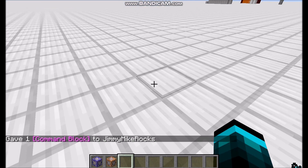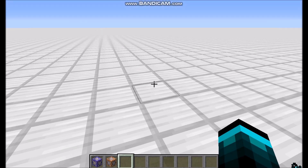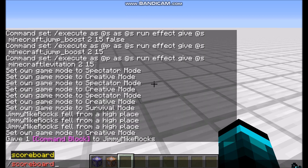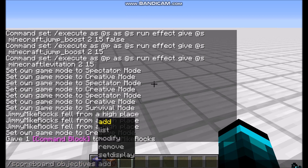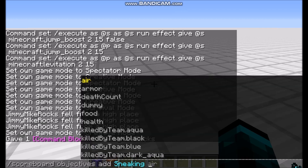What you're going to do first, so that it can detect when you're crouching, you're going to type this command. Here you actually just put what you want the name of it to be. So I have it on 'sneaking', I think. That'll be the name of it. And then you type this.